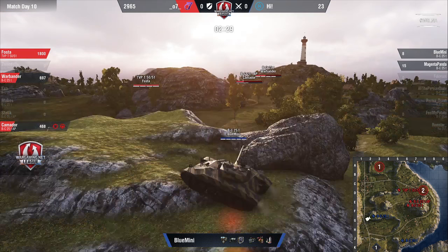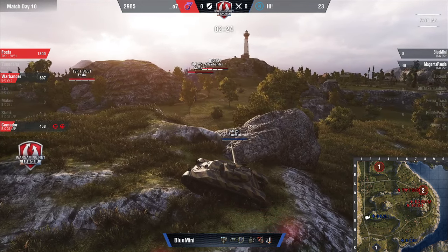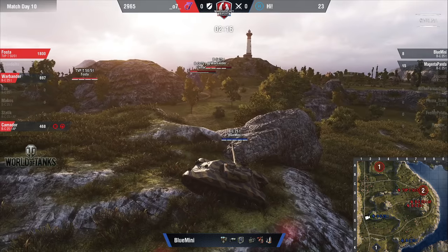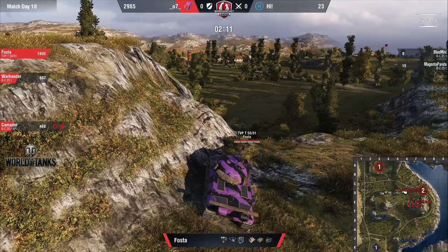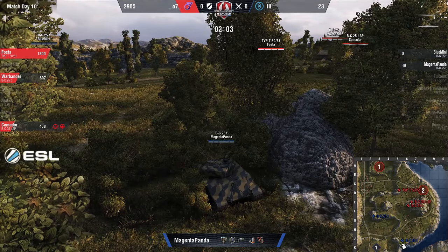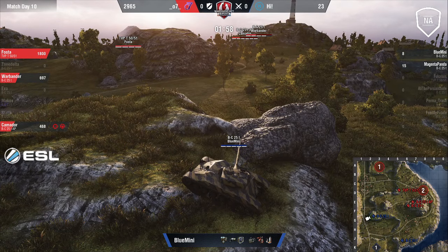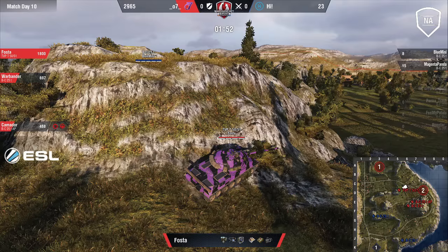Blue Mini on 8 HP, Magenta Panda on 15 HP — they're just hoping to get a pick. These tanks from 07 could be firing Skittles and still do enough damage to take out High's tanks. Fosta looking in the north, knowing he doesn't have to go anywhere. He can quickly flex south to cover Warbander and Commodore. At this point, they're just waiting for things to slow down, maybe hoping 07 gets impatient — but 07 is not going to make that mistake.